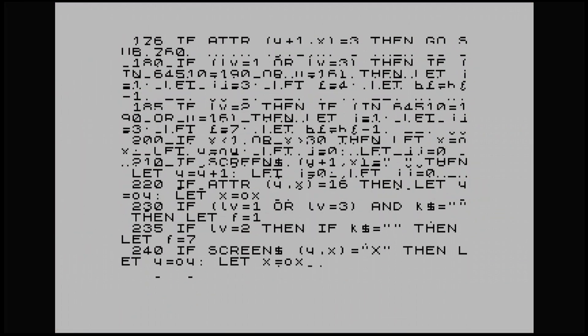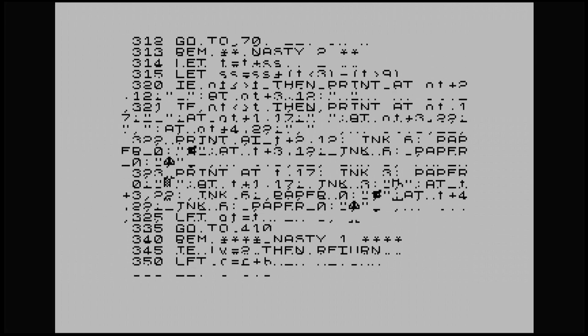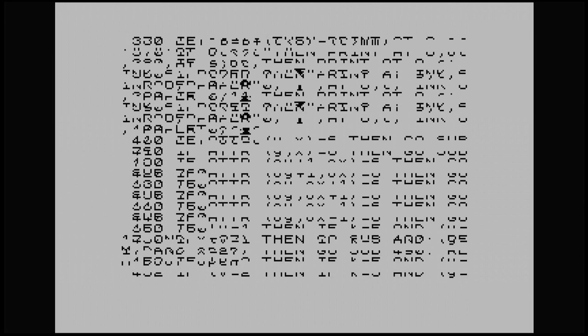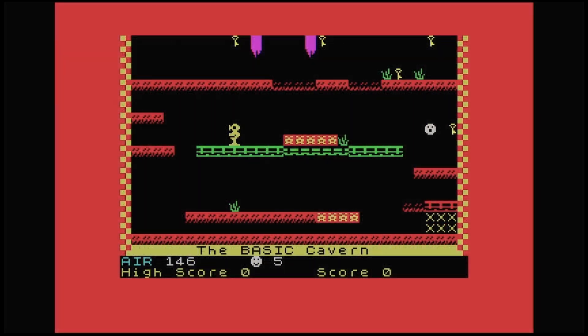But then I moved on to user defined graphics. So I started creating my own character, making a small bouncing ball as the main character replacing Miner Willy, which probably was a mistake. And I continued on with it and I got good results. It looked okay, it wasn't quite how I wanted it though.